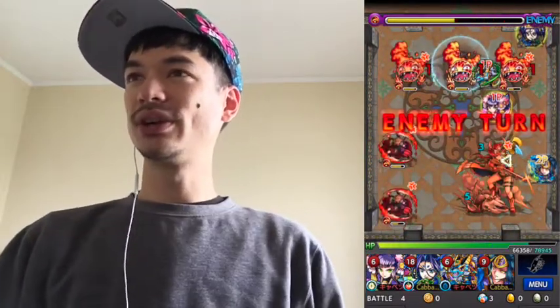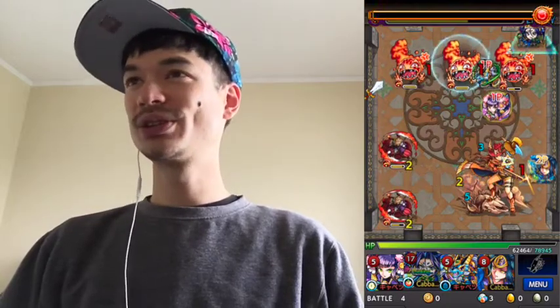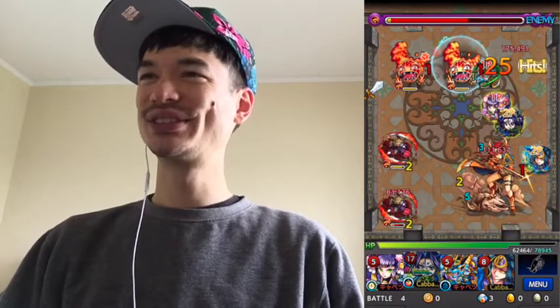Like Anubis, for example — I usually like to use the Evolution form because the Strike Shot does a lot more damage. But this gave me an excuse to bust out my Ascension Anubis, so that was pretty cool.